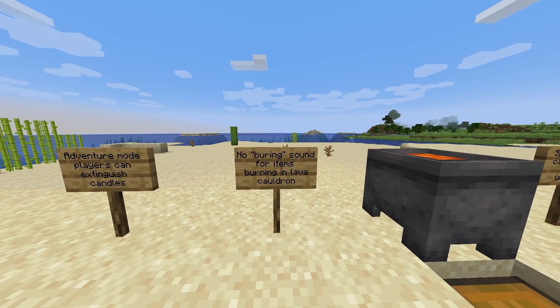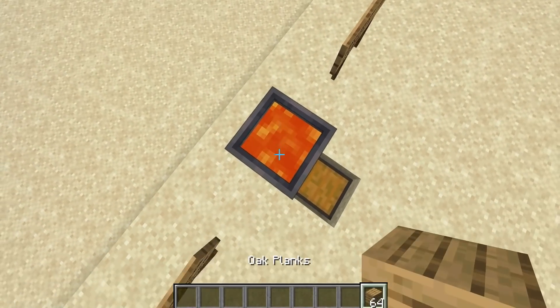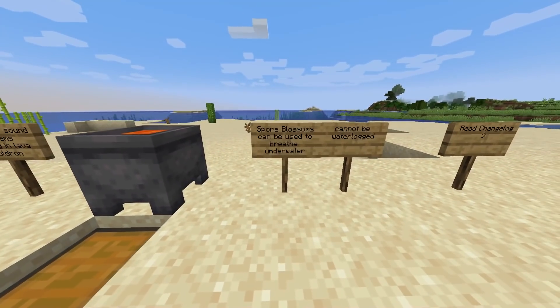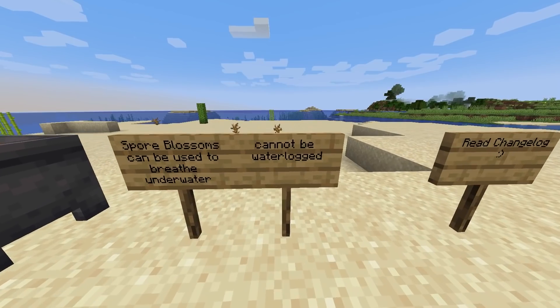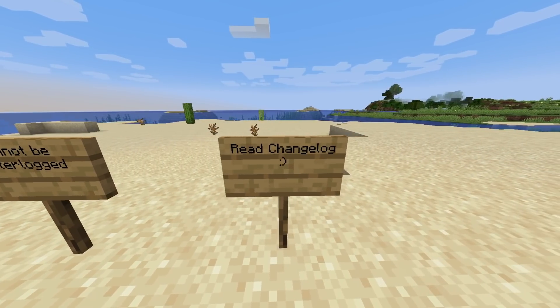Burning sound for items burning in lava cauldrons — so now they do make sounds, as you can clearly hear. Other changes: spore blossoms can be used to breathe underwater and can now be waterlogged — I can confirm they can now be waterlogged. Read the change log for more detail.